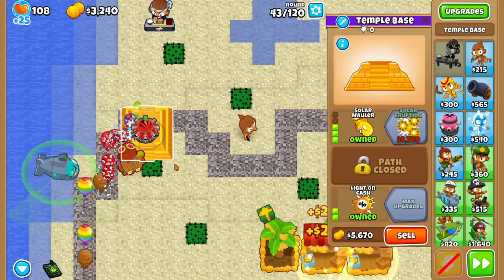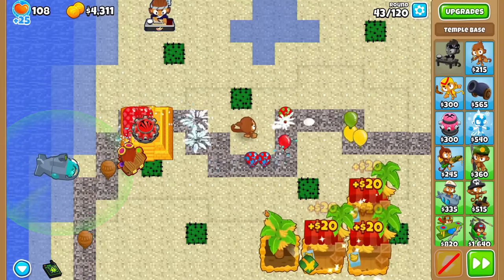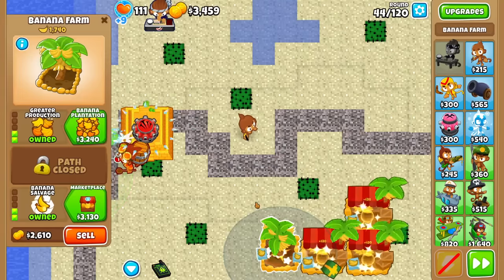Now let's take a look at the Tier 4 ability — Sola Eruption. But first things first, we're kinda leaking into Round 43 here. I'll buy a Berserk Brewery and keep it at a low tier as long as possible.